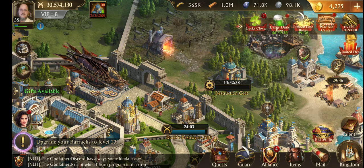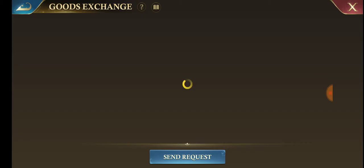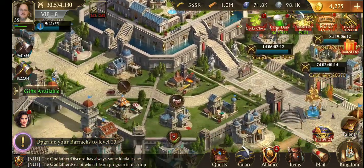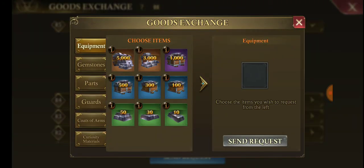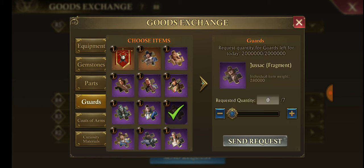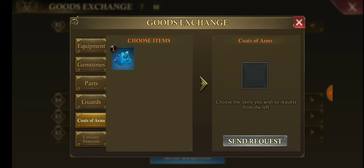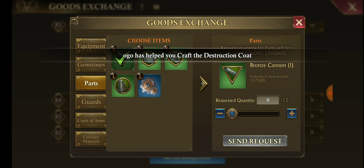One other thing I wanted to show you — it doesn't directly relate to the creature, I wish it did. If you come to Alliance then Goods Exchange, or your Trade Station and Goods Exchange, you can request things that you need. I looked and there's nothing about creature equipment, which is too bad because I could send you some of my old equipment. But there are things like guard fragments you can request, and things like Jussik fragments or airship parts that someone could donate instead of recycling.